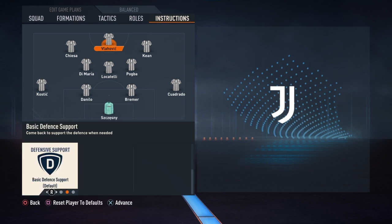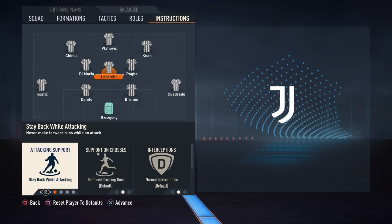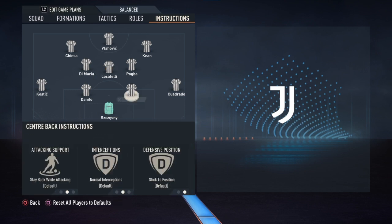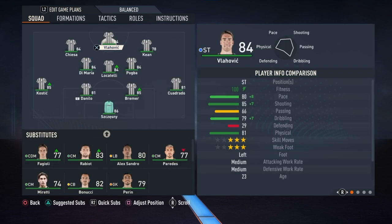Player instructions are very, very important. Target Man and Stay Forward are going to be the instructions for Vlahovic. Get In Behind and Get In Behind will be the instructions for Keane and Chiesa. Stay Back While Attacking and Cover Center will be the instructions for Locatelli. And Stay Back While Attacking for both of your fullbacks.